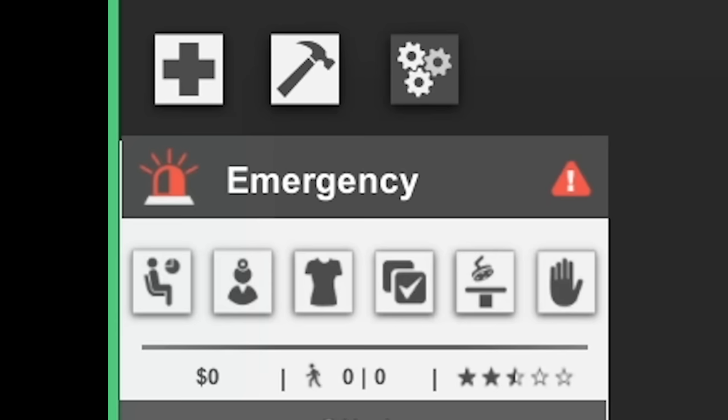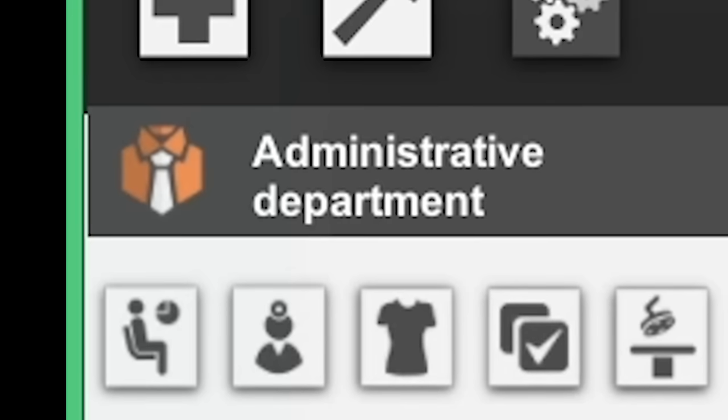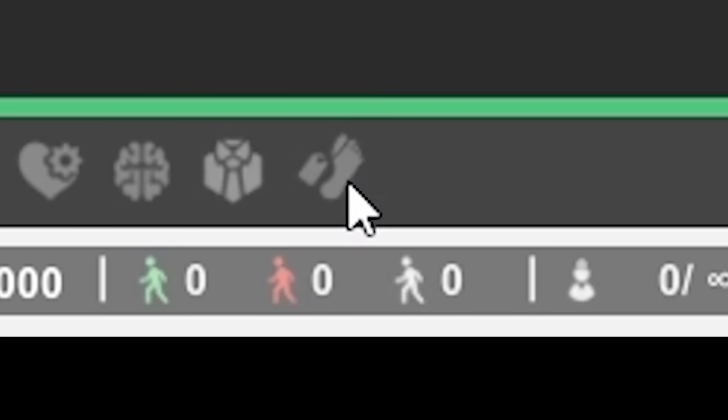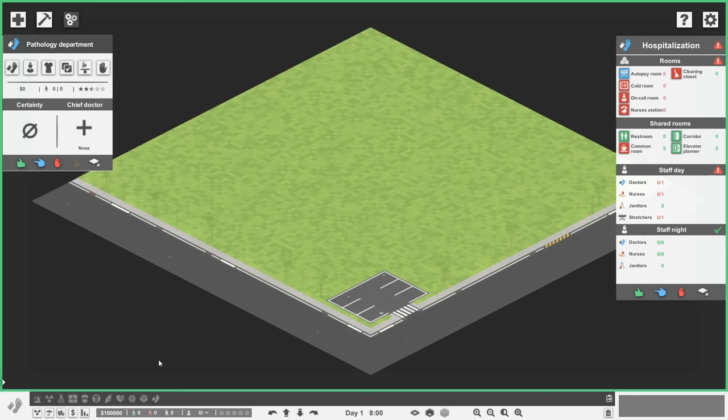Down here we have a list of all the departments we can build, including emergency, radiology, and so much more. New in the DLC is this administrative department, which gives us fun new things like a pharmacy, a gift shop, and my favorite, the cafeteria. And the DLC also gives us this beautiful gem: a pathology department. More importantly, an autopsy room — where the real fun begins.